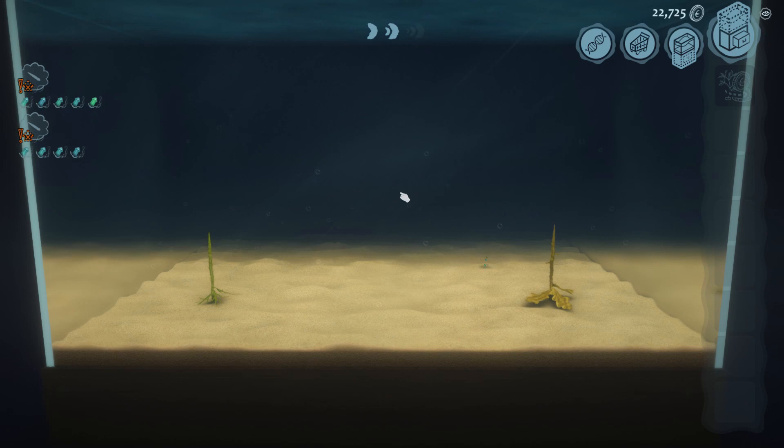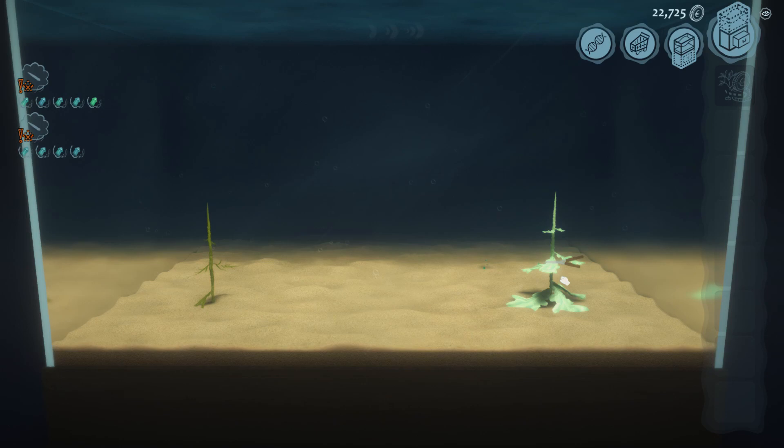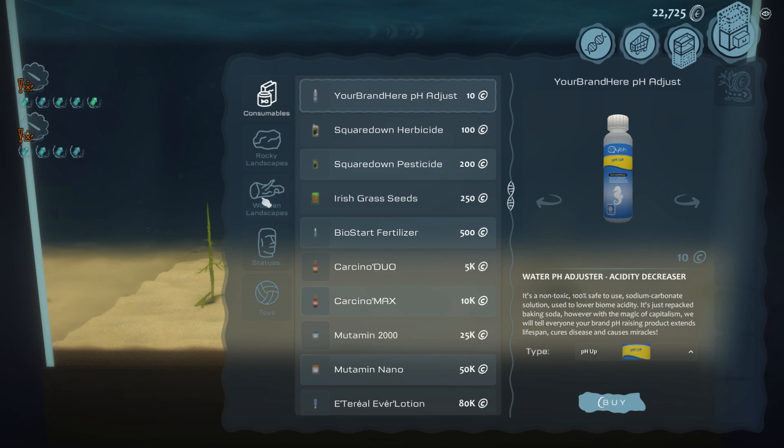I'll let it run for a little bit, and then I'll just make a few more plants so that we've got plenty of food in these two locations. And then I'm going to buy a home for each of them as well — one over there for my fish, and another home over here for my crustaceans.